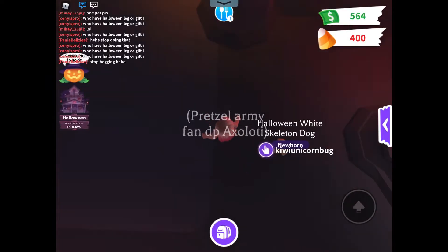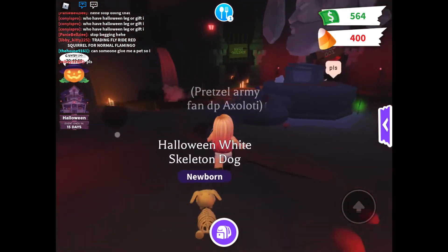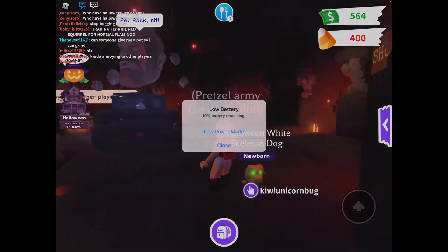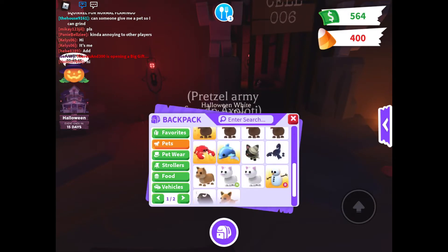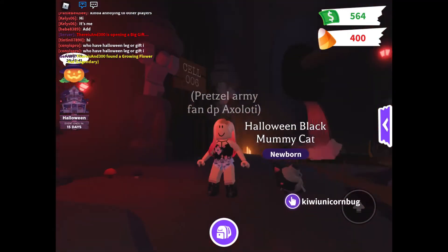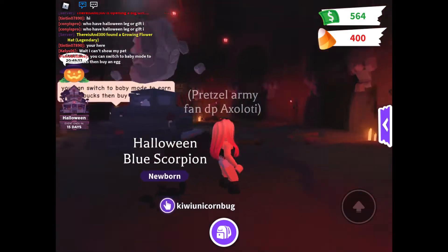Hey guys, welcome back to the video! Today we're playing Adopt Me. I'm going to try to do all the mini games, and in the meantime I'll be trying to make a neon as well. I got some new Halloween things - I got this Halloween white skelly dog, a mummy cat, a Halloween black mummy cat, and a Halloween blue scorpion. Look at his pincers!